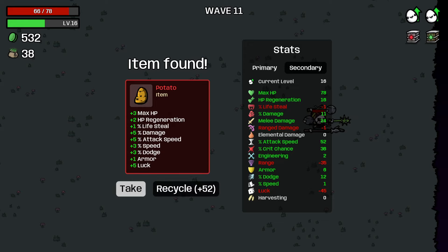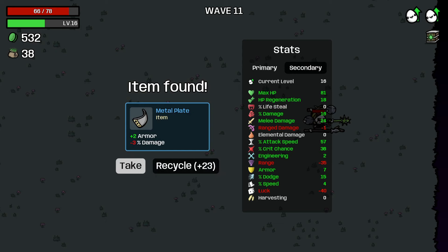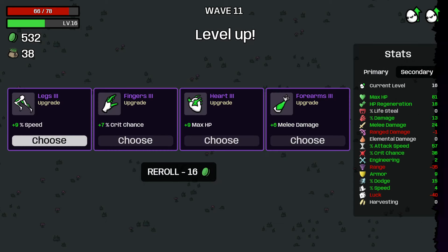We got a potato here - let's go a little bit of everything. We like this one - let's take that. Armor for a tiny bit of damage - since we're building pretty defensive, let's take that now. There are some really good stats in this one for us. Being a little bit more speedy would be nice. Crit chance - seven would put us up to like 43%, which is really good.